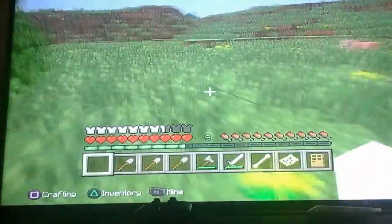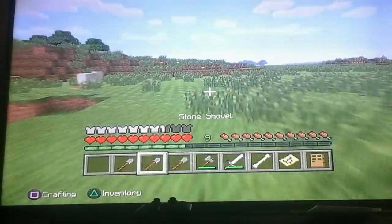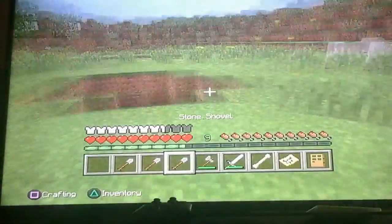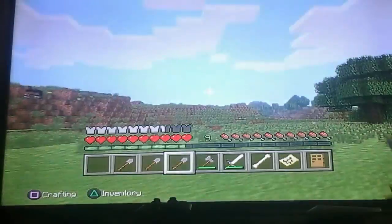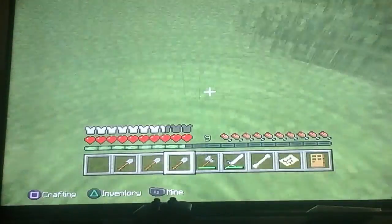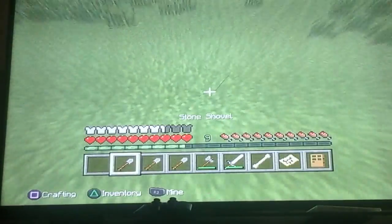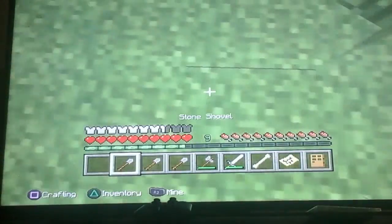My plan today — as you can see I have tons of shovels — is because I'm going to build a hole right here. I did not clear this area, it was already cleared, so I thought it would be a great place to make a hole so animals can fall in. I can have loads of cows, sheep, chicken, all that stuff.